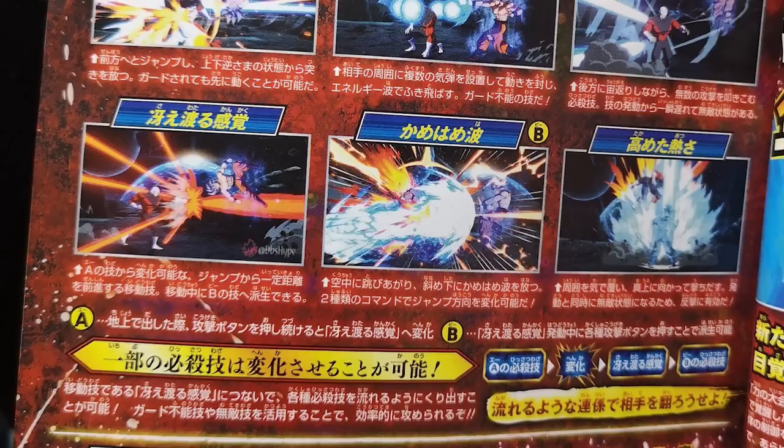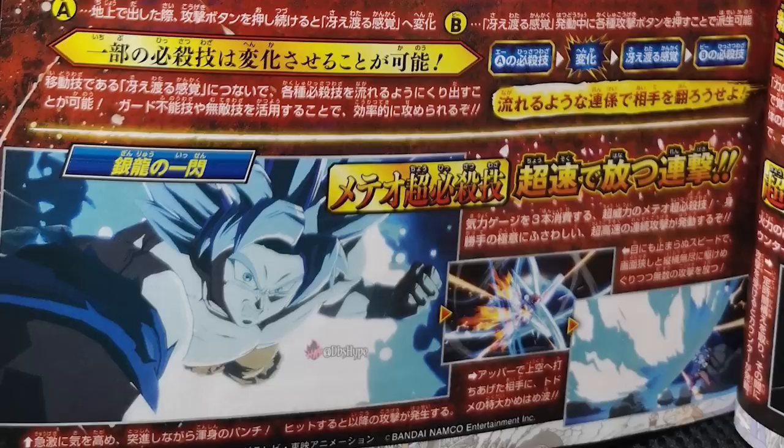Now we can finally cover something that is just plain hype — and it's the best looking level 3 in the game. It's UI Goku's rush against Jiren. This move is actually called Flash of Silver Dragon: you move to punch and when hit, it will release an attack and a Kamehameha. You might be wondering where the Kamehameha is, but it's important to realize that whole thing is the Kamehameha — it is a full giant, takes up the entire screen Kamehameha. That is my favorite level 3 already; I don't even need to see it in motion to know that this is my favorite level 3 in the game.